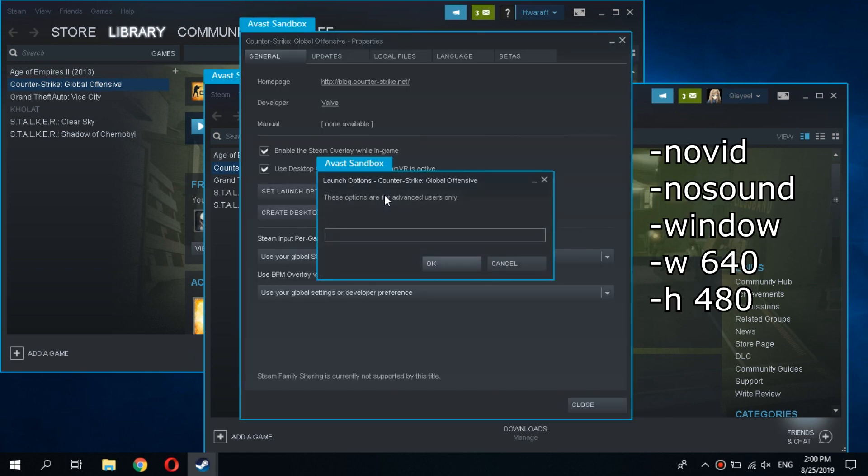Now we set the needed launch options: set the window mode, disable intro, disable sound.